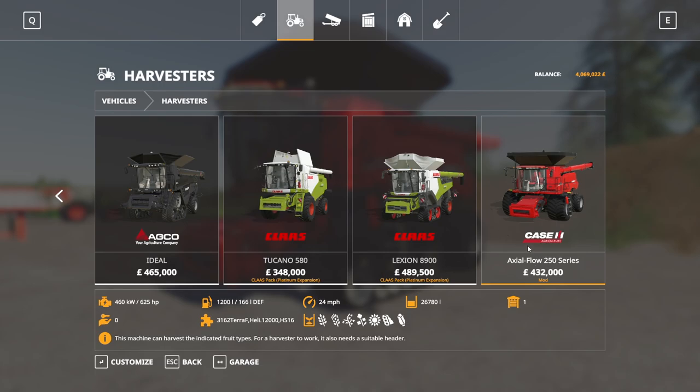Down in the store looking at harvesters, this is one of my new favorite harvesters — simply because of the grain capacity. 625 horsepower, 1,200 liters of fuel, 24 miles an hour. It can hold 26,780 liters in its grain tank. That's the biggest one I can remember seeing. $432,000 starting price.